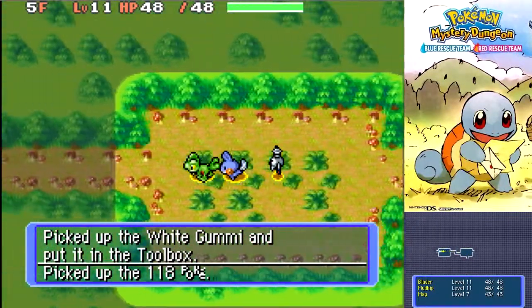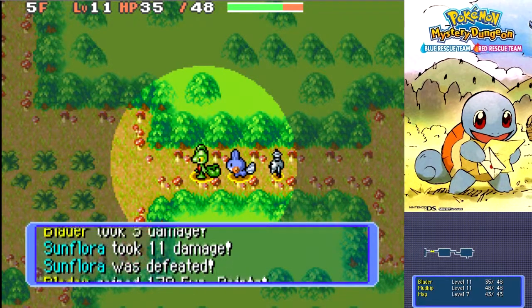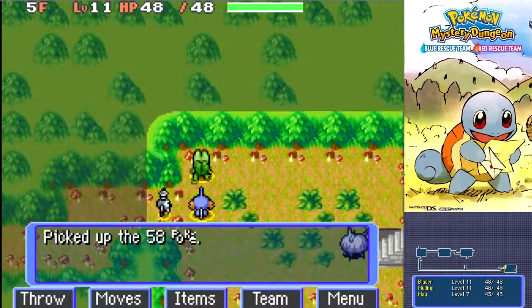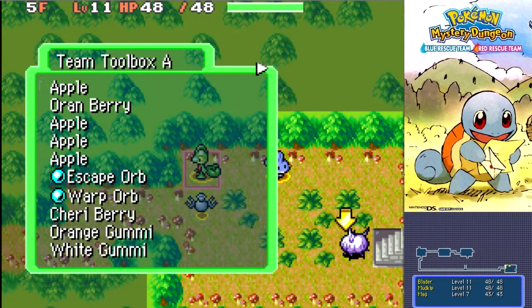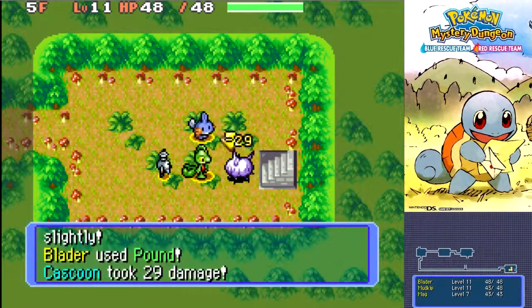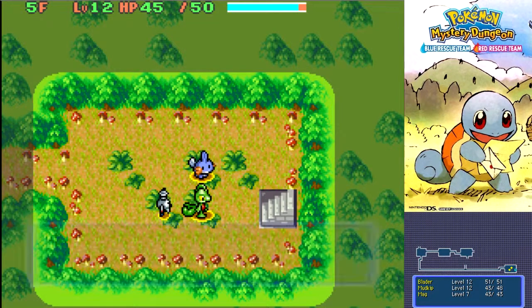For White Gummy — wait, someone picking up White Gummy. I don't think it was us. Damn it, I really want that White Gummy. Oh, we did pick it up. Alright, never mind. There we go — Level 12. Mudkip as well. All the basic Pokemon level up at pretty much the same rate, so you can expect this to happen for a while.